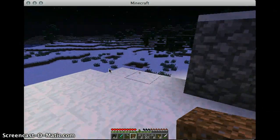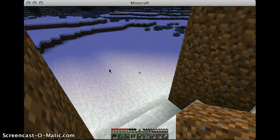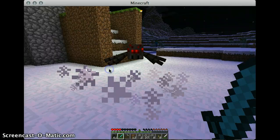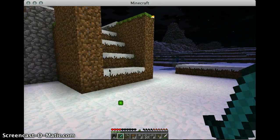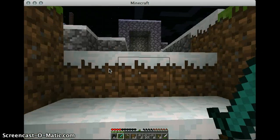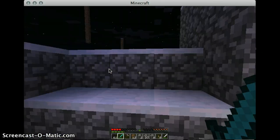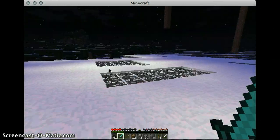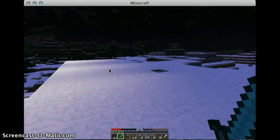You can die in survival mode from zombies and other creatures in the game, and you can also die from starvation — you need to eat. Like right now, spiders are attacking me, which is a perfect example. So I'm going to try to kill them with my sword. You do not have unlimited resources — you have to find and make your resources, so it's a little more difficult than creative mode.